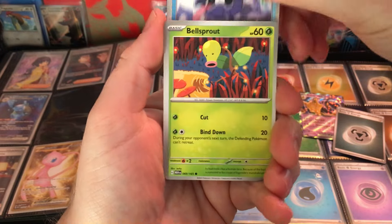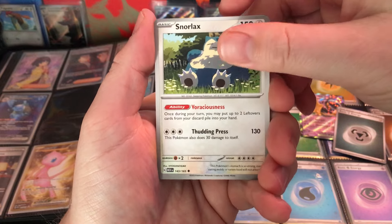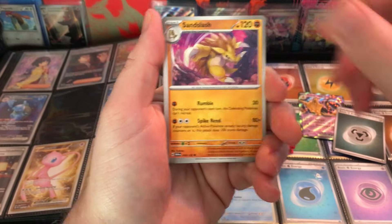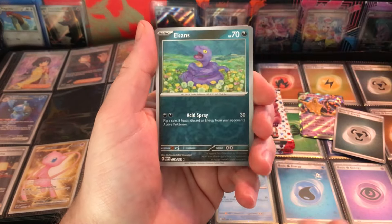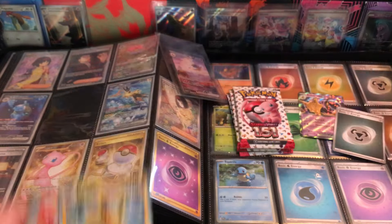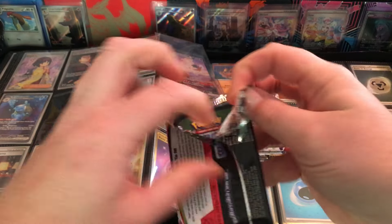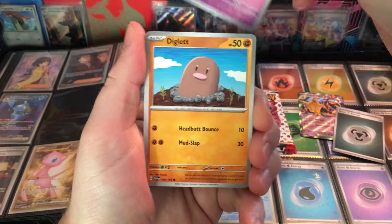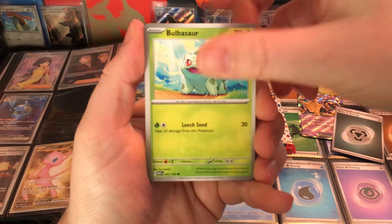Bellsprout, Horsey, Tentacruel, Snorlax — great card, great-looking card, almost a reverse. What is going on here? Jolteon hollow — saving all the hits for the end I guess. These ETBs are really hit or miss: you either get a couple good hits or you get nothing.